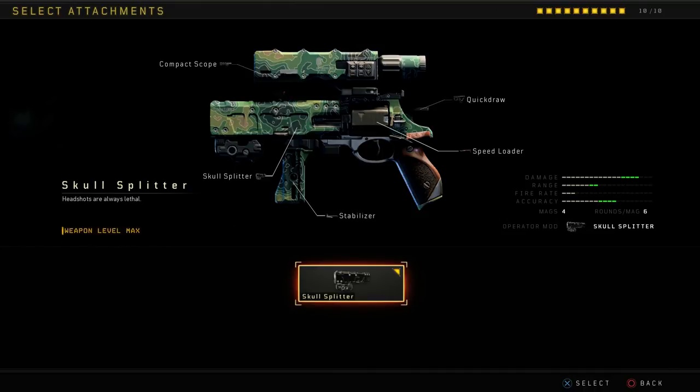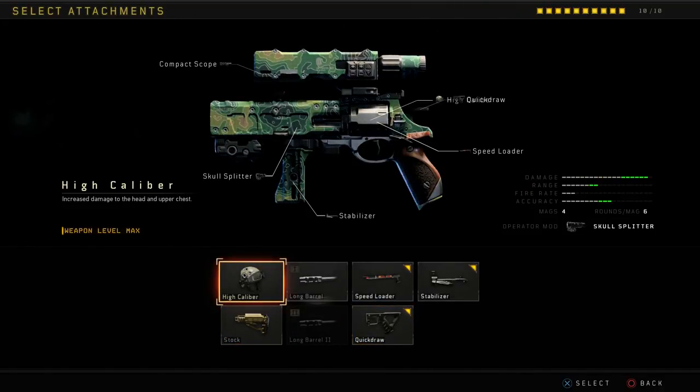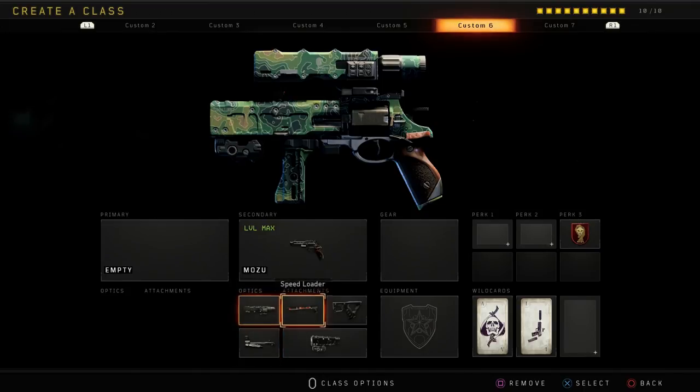The best weapon for destroying the Safeguard robot is the Mozu with its Skull Splitter operator mod. You don't need High Caliber — once you have the operator mod it's always a one-shot headshot from any distance. Don't waste an attachment on that; use Speed Loader, Quick Draw, or Stabilizer instead. It takes eight shots but your teammates will always be shooting at the robot too, and combined with your Skull Splitter it destroys it in under three seconds. Try it yourself — just aim for the head.